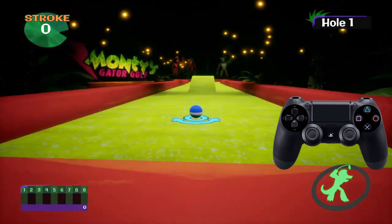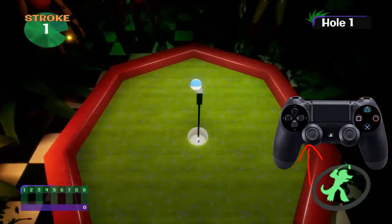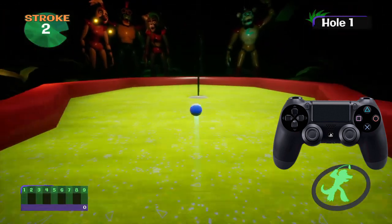What you want to do is aim your ball and press the circle button — hold it down. Then push the left stick until it charges up to shoot the ball. I messed up a few times but you get the idea — it's very simple.